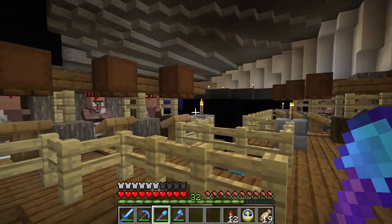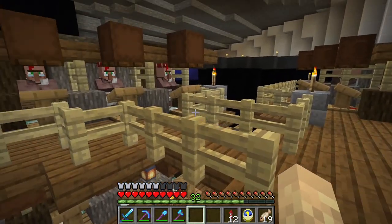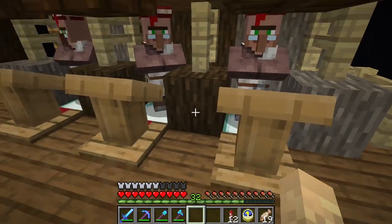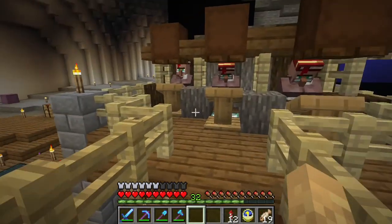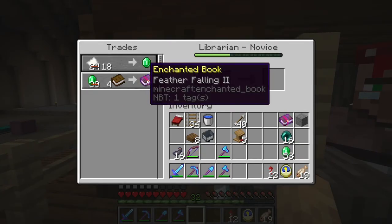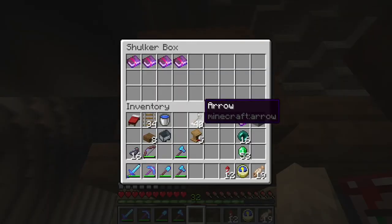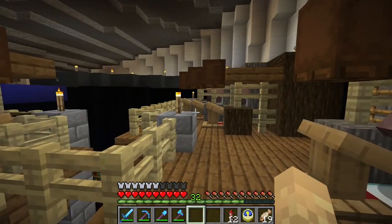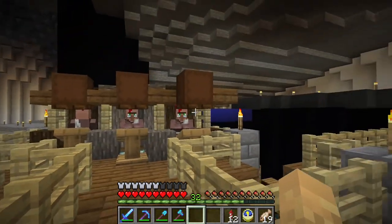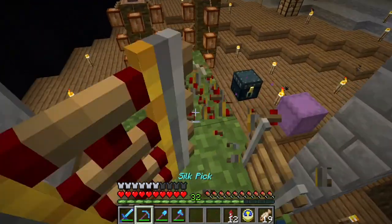The librarian portion of our villager trading hall is complete. I have managed to acquire every enchanted book that I set out to get. Some of them are not the greatest — I had to go with a fire protection three instead of four, and feather falling two, but after a little run-in with a zombie, it lowered his price to four. So 16 diamonds for a feather falling four — pretty good. I went and put the shulker boxes up here for now, though that may change.